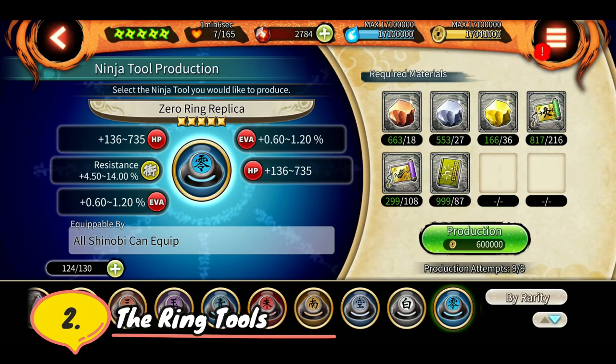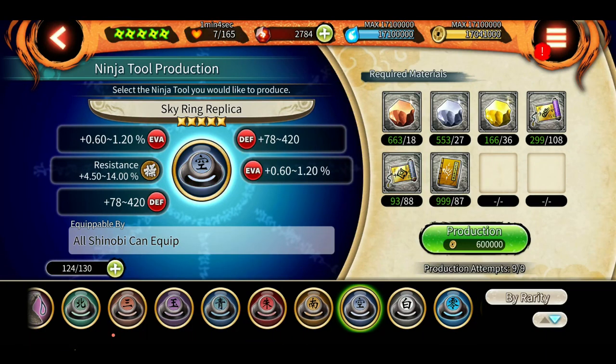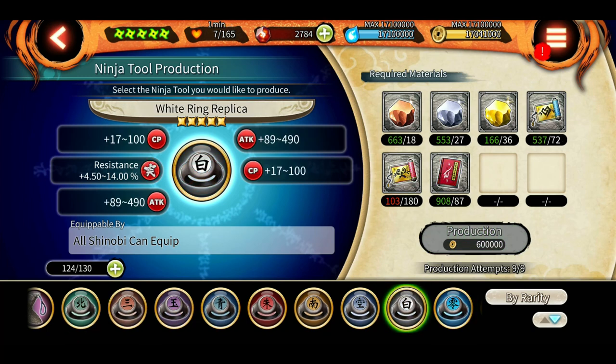Second are the ring tools. There are a lot of ring tools but only selected ones are worth making. My best choices are White Ring Replica and Three Ring Replica. White Ring Replica gives you attack plus CP and some resistance to lunge, which is very ideal for shinobis who need a lot of CP — for example, DMS Kakashi. Try to have at least four or five of these with good stats, that is at least 100+ CP and 600+ attack.